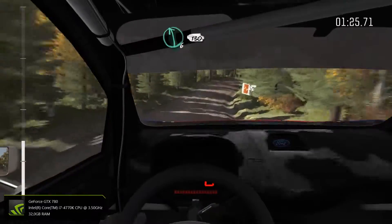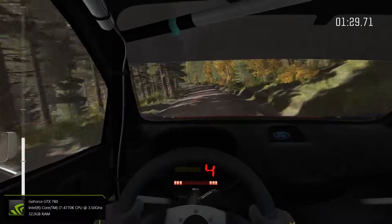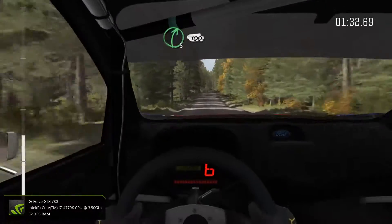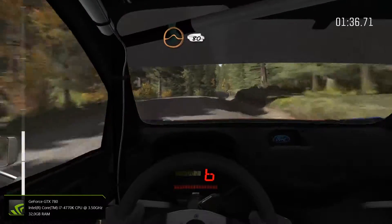Into left 6, continues over 2, small crest. 130, right 5, over-crest, 100. Left 5, over-crest, continues through dip, and crest, jump.